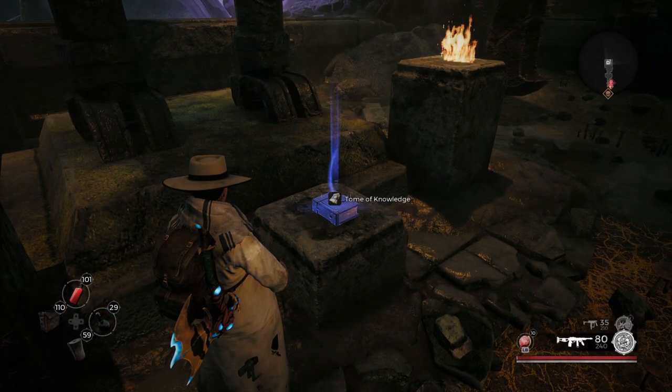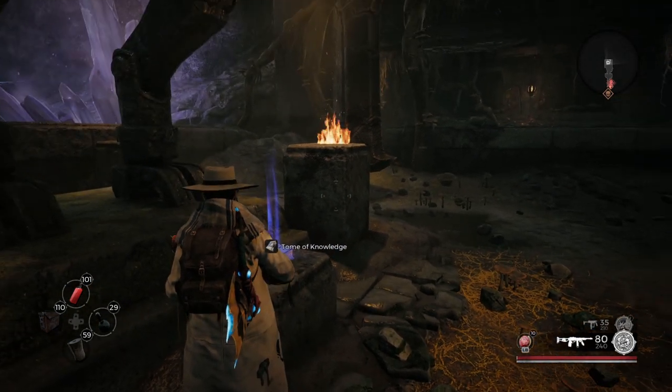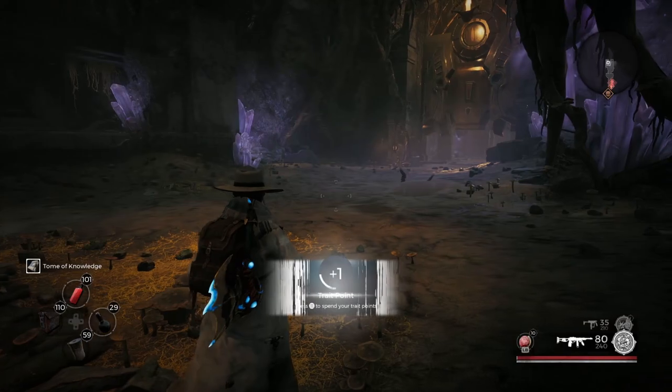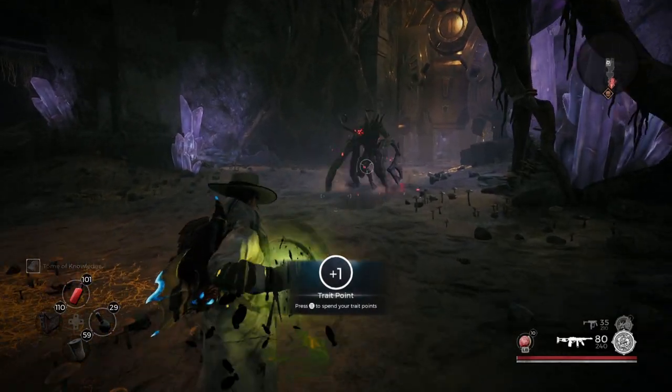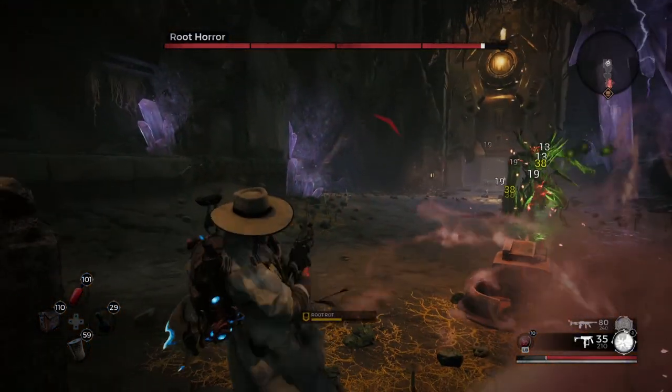The second you pick up this book — which is just a Tumble of Knowledge — the battle with the Root Horror initiates. I'll demonstrate right now. You fight him more than once, but I'll show the first encounter. As soon as you pick it up, you find him.